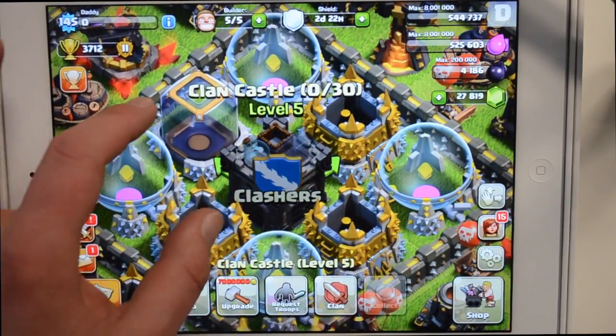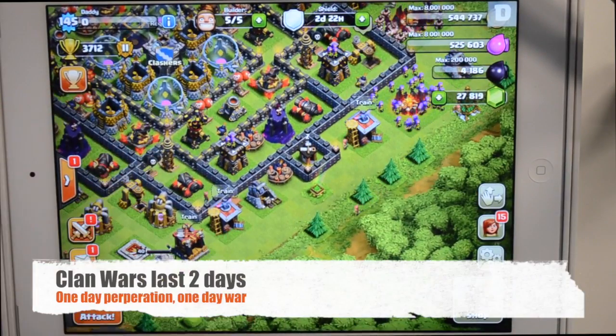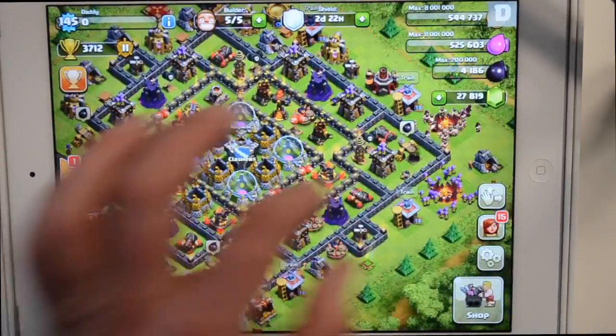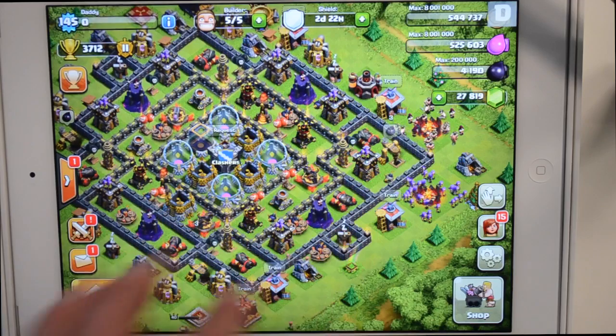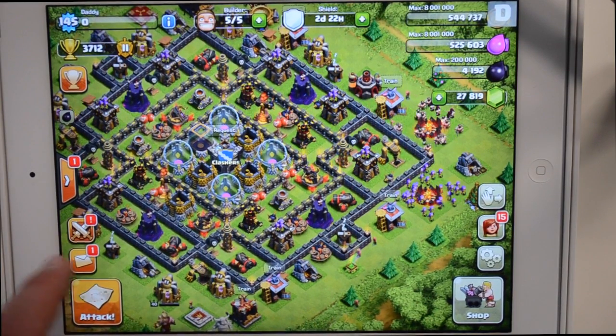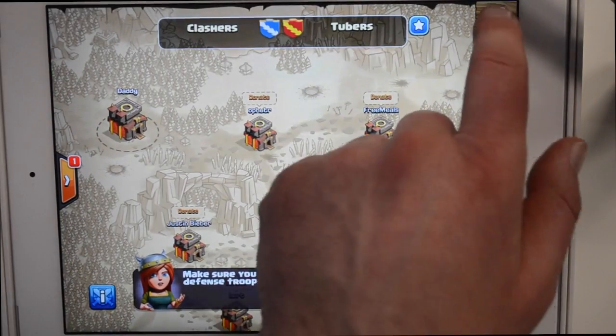You have two days to the clan war. One day is preparation and one day is war — one day being 24 hours of course. When you decide that you want to go to a clan war, the leader or co-leader presses the button on the left — that's the one with the cross sword icon — and that searches for a clan war. You can actually move away and go raid after that.